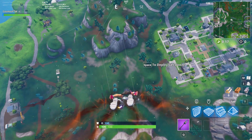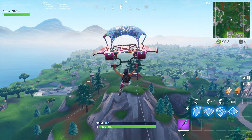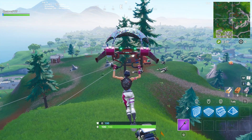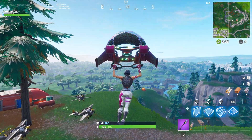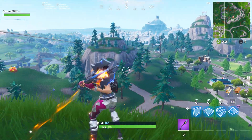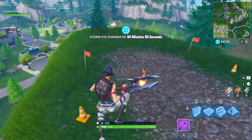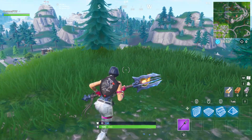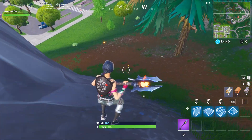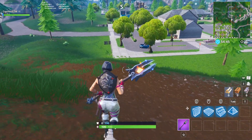Our number 10 spot on the list today is going to be the Sparkle Specialist and also the Black Shield. I know this is a total Season 2 combo, but I had to put this on the list. It is just so good. I've been using this ever since Season 2. The Sparkle Specialist has to be probably my favorite Battle Pass skin of all time, if not my favorite skin in the game. If you do have this combo and haven't used it yet, definitely go ahead and use it.